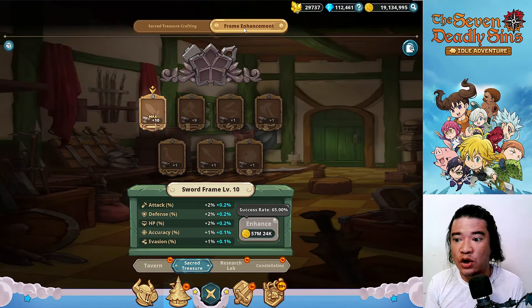This is different from the sacred treasure crafting where I have all the stats listed. The frame enhancement devours lots of gold, so I'd suggest farming lots of gold. Frame enhancement increases basic stats by percent and is very essential to your account because all of your heroes are affected by it — the higher the level, the higher the basic stats provided to each hero.